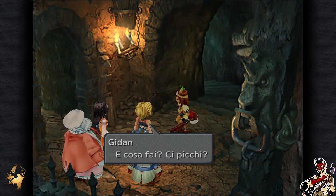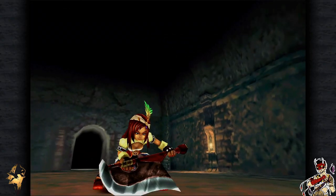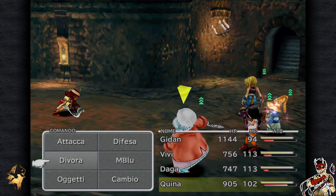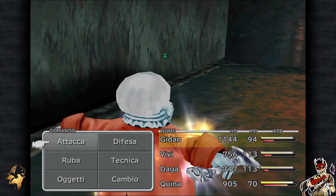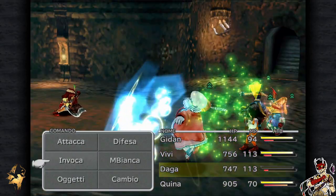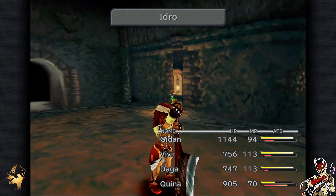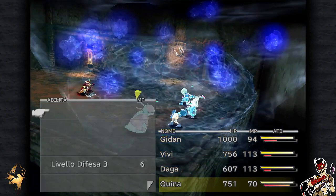Zitto, imbecille! Ora ti faccio vedere io! La Lanì è una boss fight non facilissima e ha degli oggetti utilissimi. Ha la particolarità di attaccare spessissimo la nostra piccola Garnet. Quindi l'ordine tassativo: ucciderla e recuperare il gioiello. Giochiamo un po' con lei e intanto rubiamo. Perché la nostra cara Lanì lancia magie piuttosto potenti, quindi attenzione. Occhio a non farla morire con le sue stesse magie, ma ha quasi 6000 HP, dovremmo stare tranquilli.